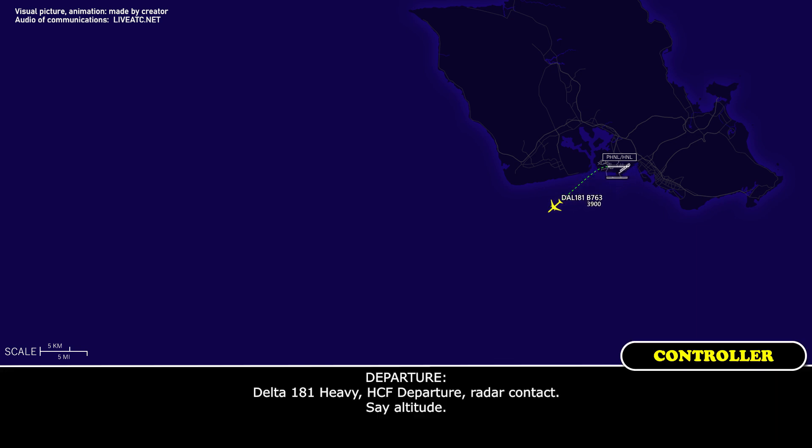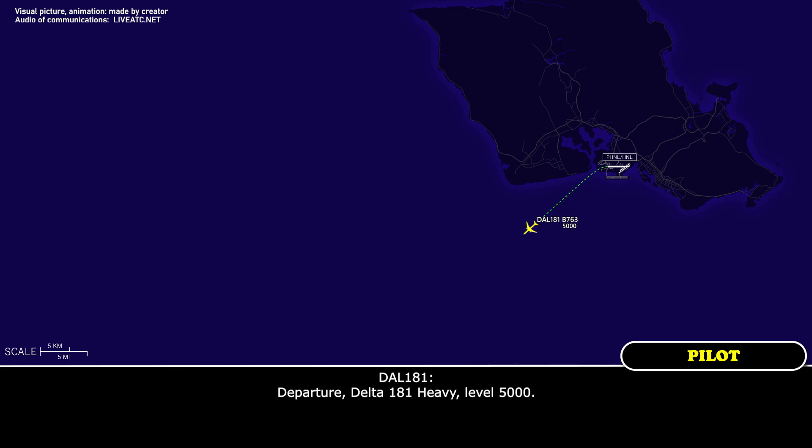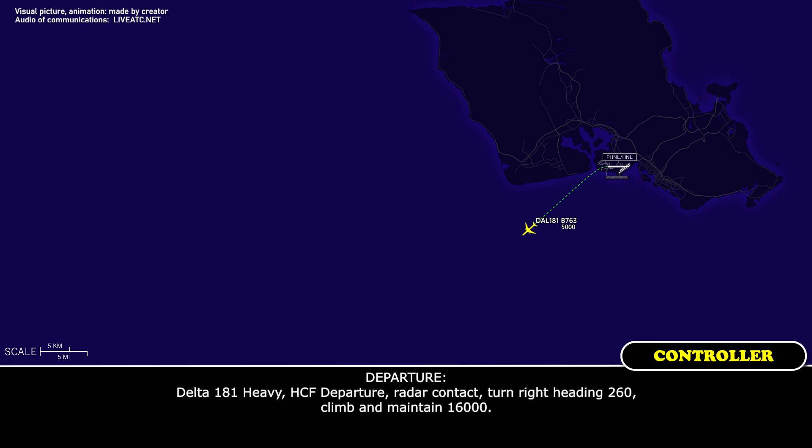Delta 181 Heavy: I'm Delta 181 Heavy, departure radar contact at the altitude. Departure, Delta 181 Heavy, level 5000. Delta 181 Heavy, departure radar contact, turn heading 260, climbing maintain 16,000.